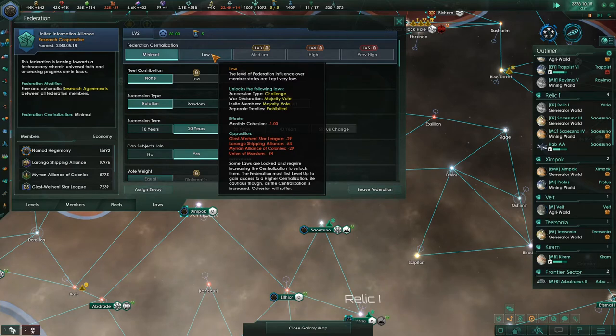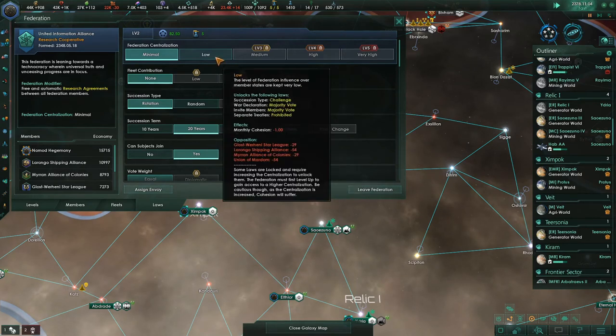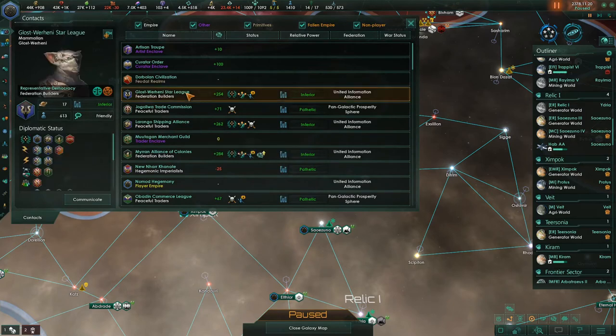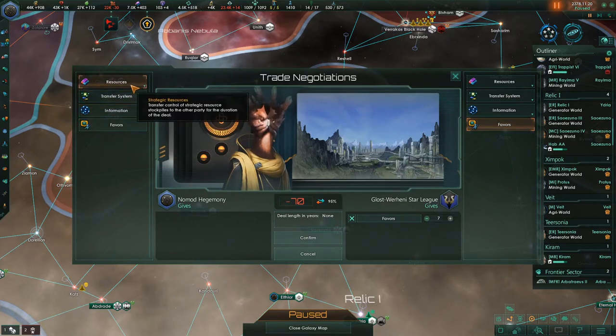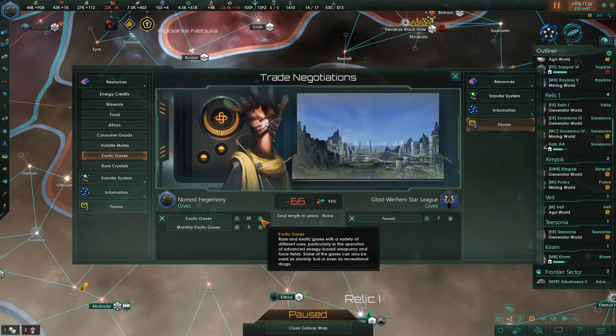Low centralization unlocks the succession type challenge law — that's the thing I want to get, requiring centralization of low or higher. So who do we need to get favors from? Glossed, Larongo, Mirren. Let's go to Glossed Warhini, communicate with them, make some trades. I want as many favors as I can get. What do I have the most of? Exotic gases — I have a lot. So I'll trade exotic gases to get the favors. You can only do 10 favors at a time — you can't go beyond that.